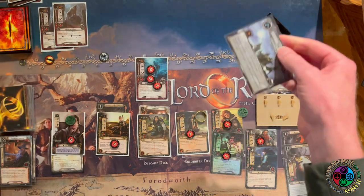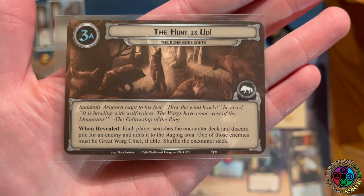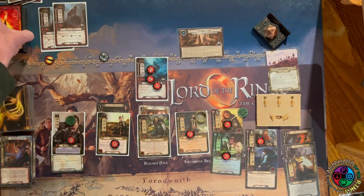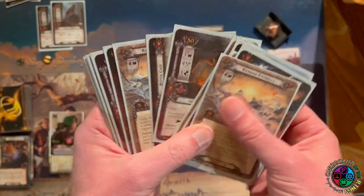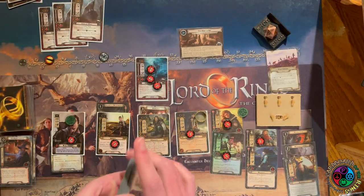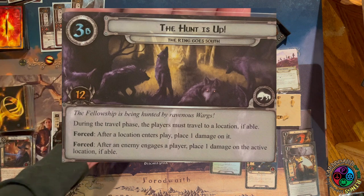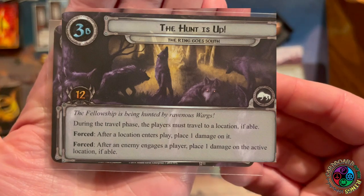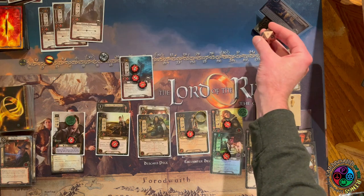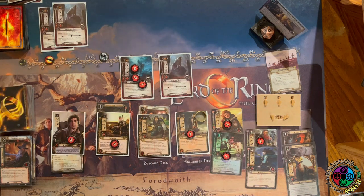The card revealed is Snowdrifts — it would attach to the active location, but since there isn't one it surges — and then we get another Howling Warg. I'm glad it wasn't a location. We advance stage. The Hunt is Up: I must search the encounter deck and discard pile for a warg enemy and put it in the staging area — one must be the Great Warg Chieftain, which is why it was weird to draw it last round. Instead I grab another Howling Warg. Stage 3b needs 12 progress. During travel phase we must travel to a location if able. Forced: after a location enters play, place one damage on it. After an enemy engages, place a damage on the active location. Since we have no active location right now, that's very nice.